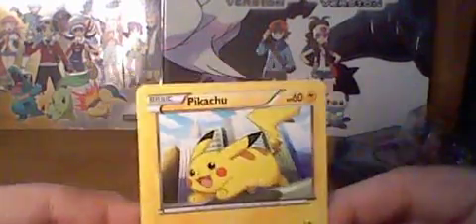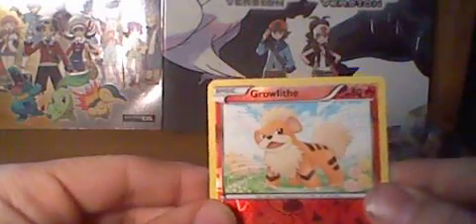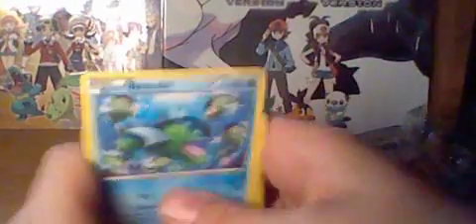C'mon, just one. And the last Next Destiny pack — Zekron. Cards we have: Jinx, Cricketot, Raiolu, Staru, Pikachu, Raichu, Nsinko, Vasculin. Reverse Holo is a Growlithe, and the rare is an Articuno — which is okay. No EX pulls out of the full 10. That's disappointing.